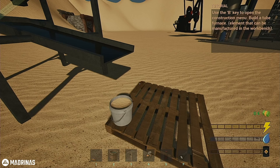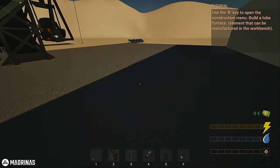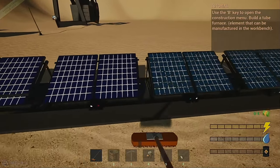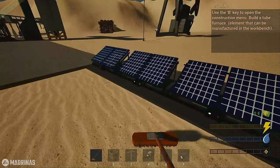Use the B key to open the construction menu — build a tube furnace. A tube furnace? Wait, what is going on? Oh, we're out of electricity. I bet these are dirty — clean, clean, two dirties. We're definitely gonna have to build more of these.